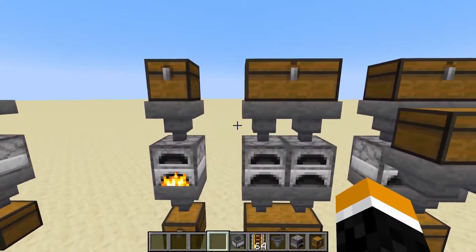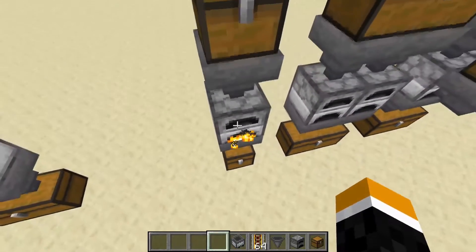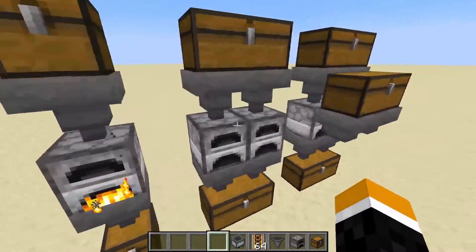These smelting arrays are quite simple to build. It's just a chest, hopper, furnace, hopper, chest — and that's just the same thing, but twice.